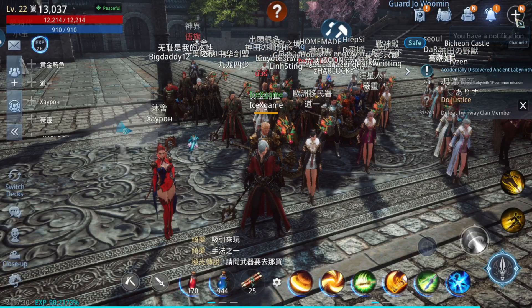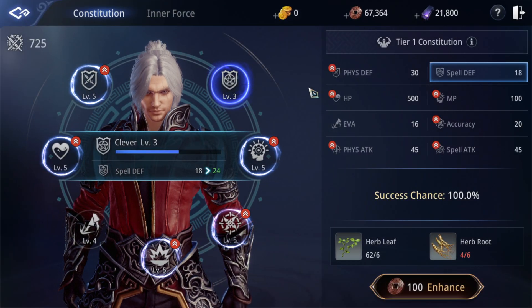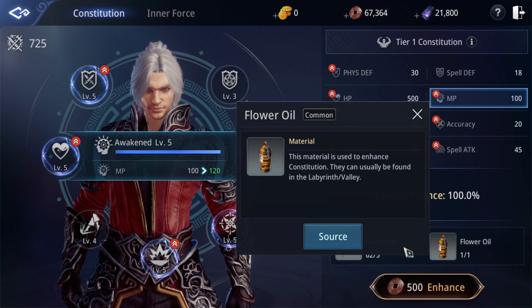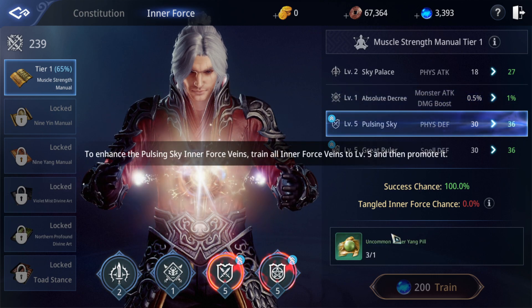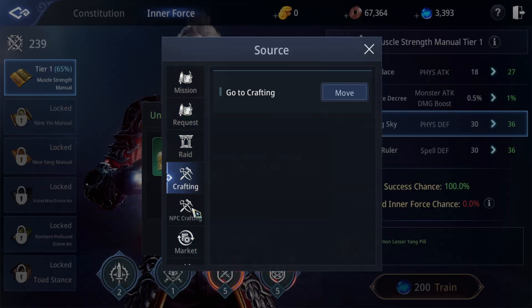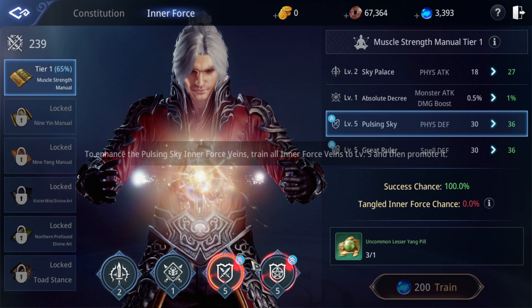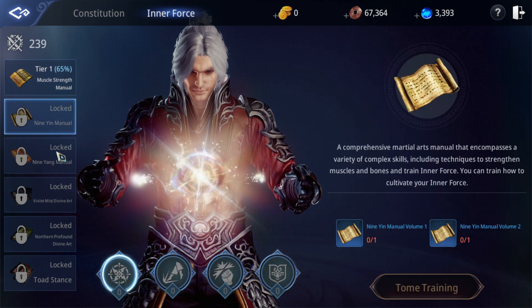Now let's look at achievements — like other games we have achievements. There's also Training which can gain a lot of CP. To level up you need to level up all stats to level five first, otherwise you can't rank up further. For Inner Force, you gain materials from doing quests, crafting, and buying from the market. The market is still locked — similar to other systems, you need to level them up to five first.